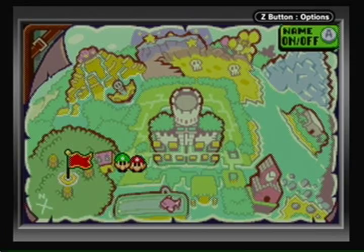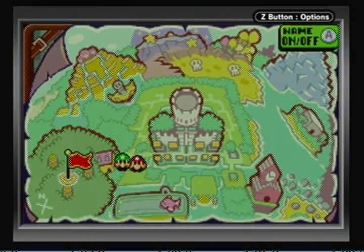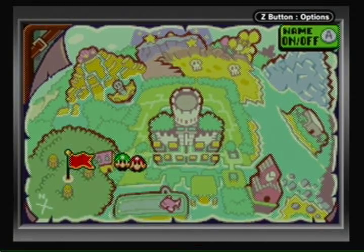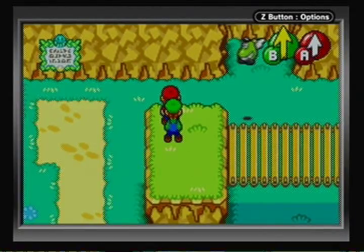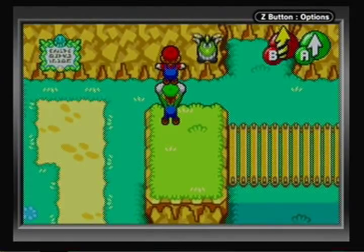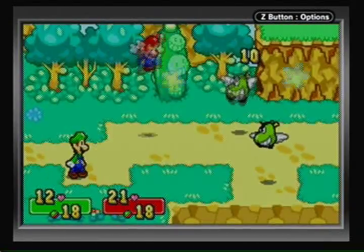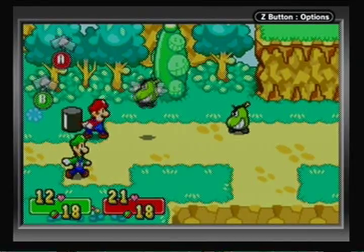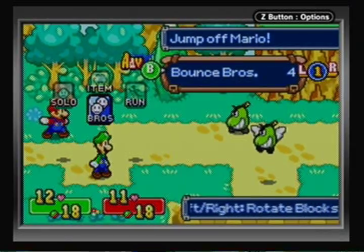We're going to go across this bridge. In case you're wondering where we're going, let me show you the map - we're heading to Chuckle Huck Woods, where we have to get Chucola Cola to heal Queen Bean. By the way, the Queen Bean battle - I sucked at that. I was unprepared and I should have done much better. And I keep pressing Start when I mean to press Select. Chuckle Huck Woods is kind of my least favorite area in the game in terms of major dungeons.